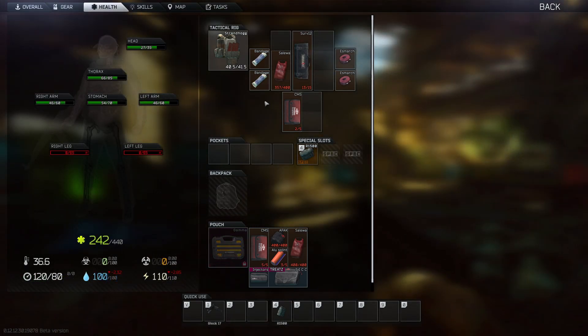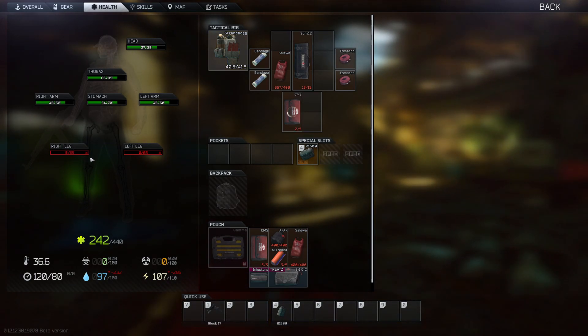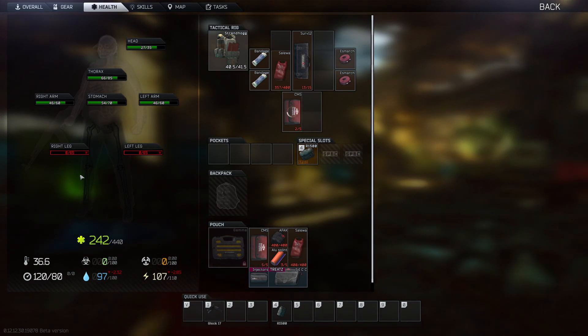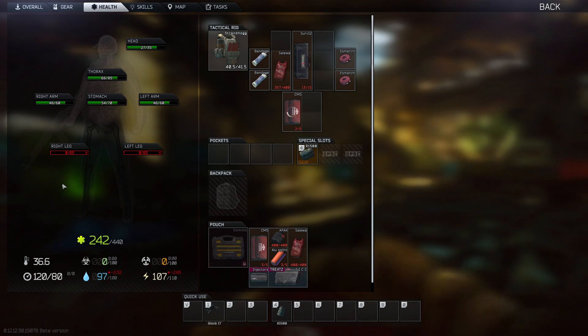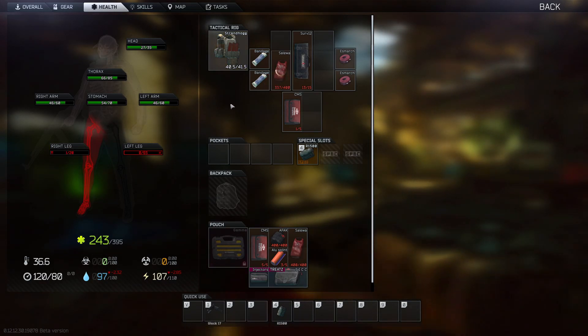This is probably the most important part of the CMS and Surv12 comparison — one of them is going to give us more health than the other. On our right leg, we're going to use the CMS. It's the left on our screen but it is our right leg — something a lot of people don't even realize. The left leg on your character model is actually your right leg in game, which is something a lot of people simply don't know. I'll probably have a whole other video on that and how to take advantage of it in raid.